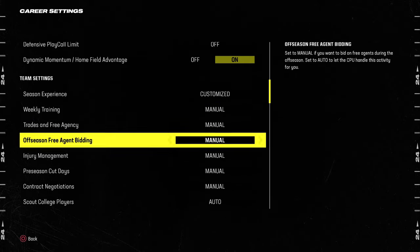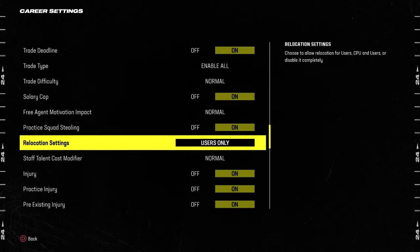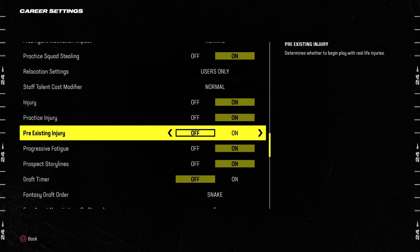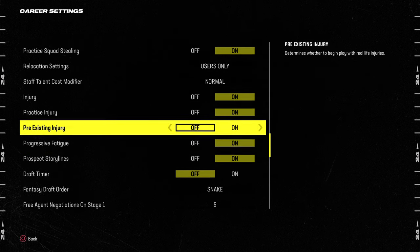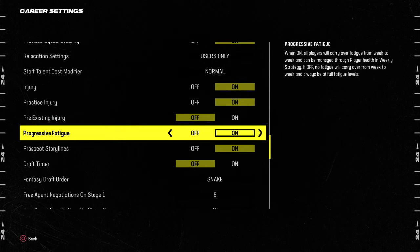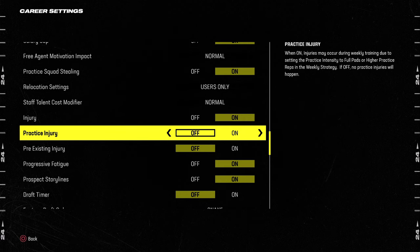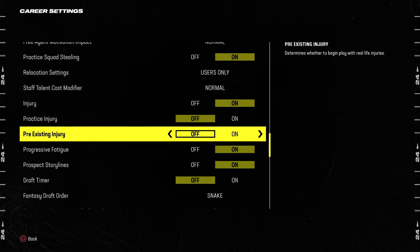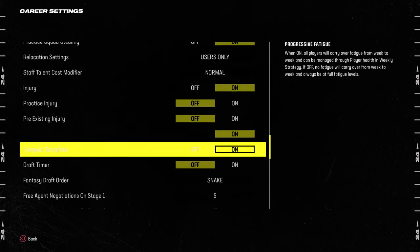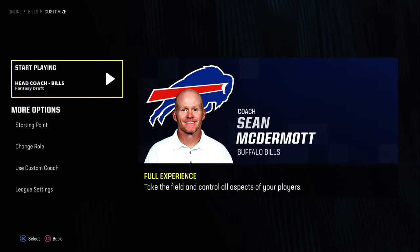I like doing all the management things manual, but you can set it yourself. You usually want to turn off pre-existing injuries — I sometimes turn off fatigue too, just because the game isn't very balanced. Turn off practice injuries as well because it's not fun if a guy gets hurt in practice. Definitely turn off pre-existing injuries — it doesn't make sense to have those on in a fantasy draft.